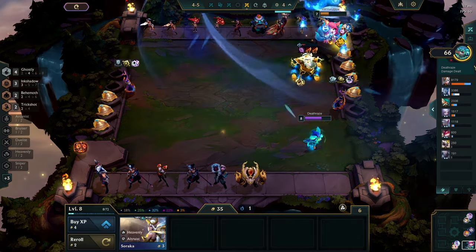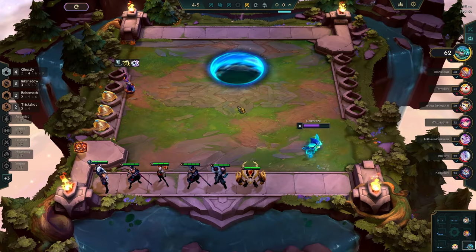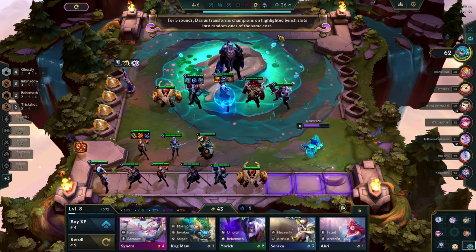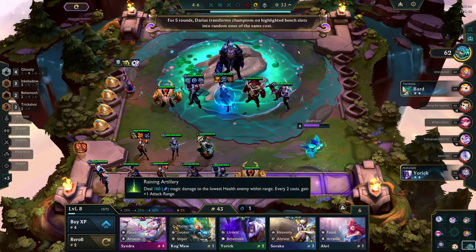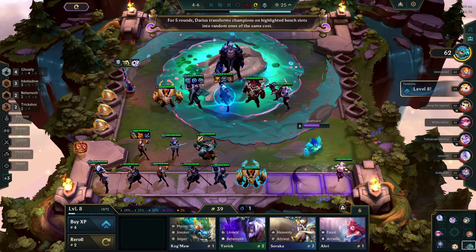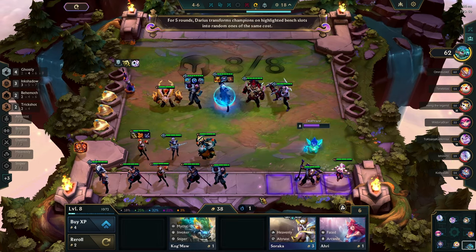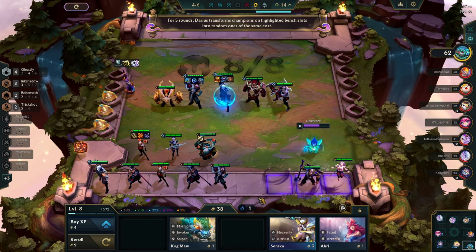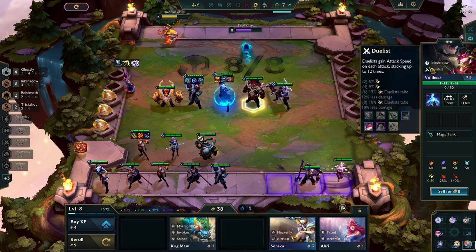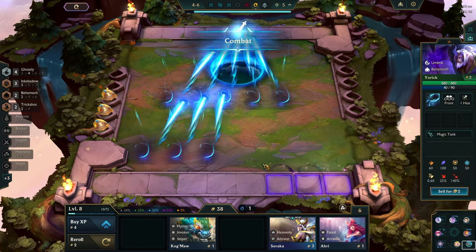This Kai'Sa is a beast — this is crazy. She stacked the Rageblade — if I had four six-cost units this would have built even faster. Even easier to 3-star my units. Pretty good stuff. I would like to have Zac instead of this guy because we get the Gorilla trait, but this unit will do just fine.